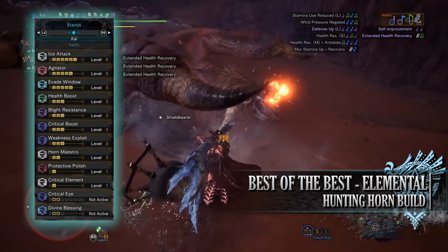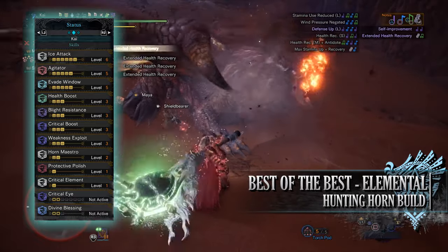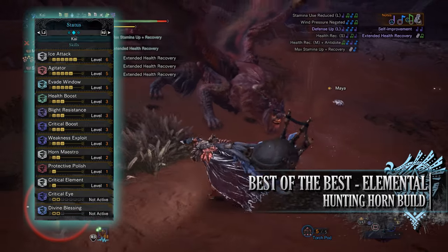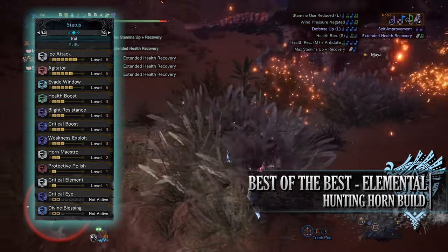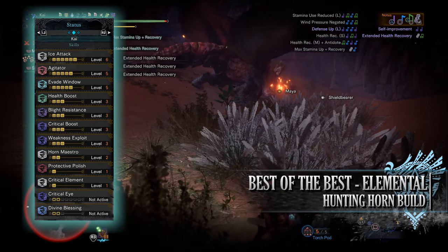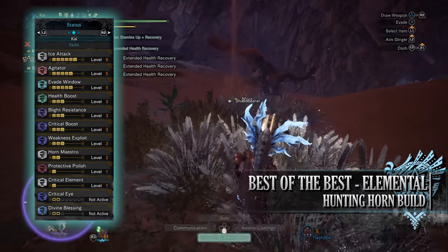When it comes to the skills, first of all you have Ice Attack at level 6. Ice Attack is a skill that increases the ice rating and thus the ice damage of a build. Of course if you were using a different weapon with a different element you would replace Ice Attack to match whatever new element you were using. You have Agitator at level 5, Evade Window at level 5, and Health Boost at level 3 — a skill that allows our health to get to that maximum of 200.